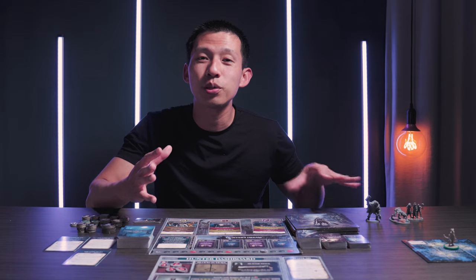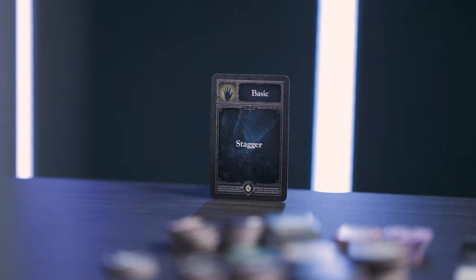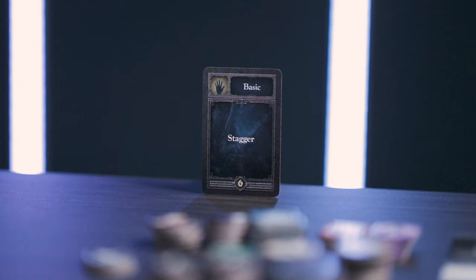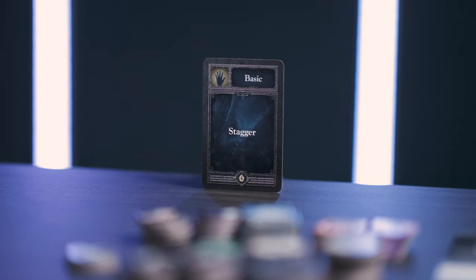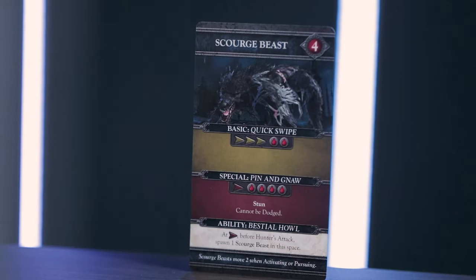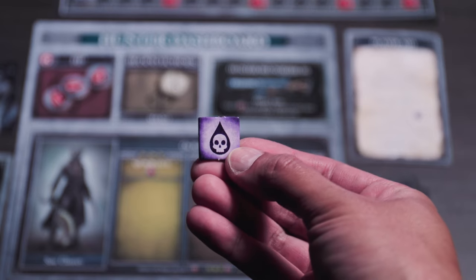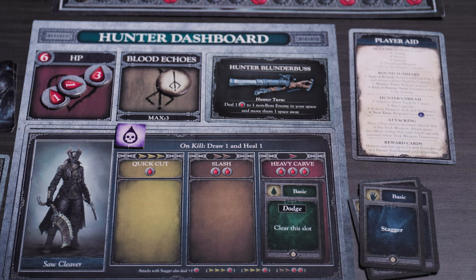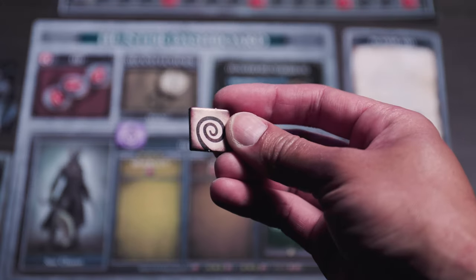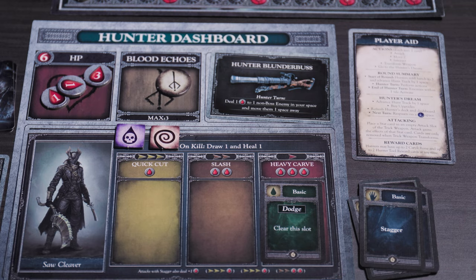Let's go over effects linked to attacks. If hunters or enemies do not cancel or dodge an attack, they suffer effects at the same time as damage. The four most common effects are: stagger, where opposing attacks are canceled with slower speed, completely preventing all effects and damage from that attack; stun, where you discard one stat card from your hand or take one damage if you can't; poison, where you take a token and at the end of your turn take one damage — you can only have one poison at a time; and frenzy, where you take a token and suffer one additional damage from all attacks, and you can only have one frenzy token at a time. Both poison and frenzy tokens get discarded when you go to the hunter's dream.